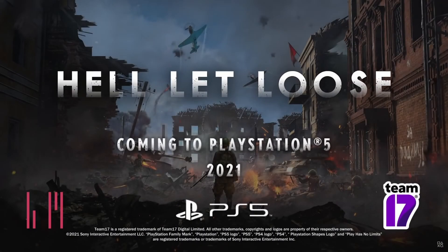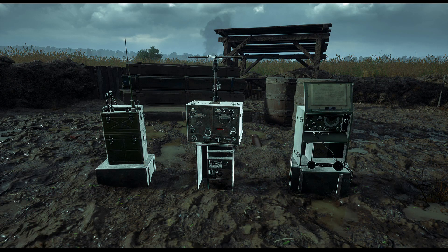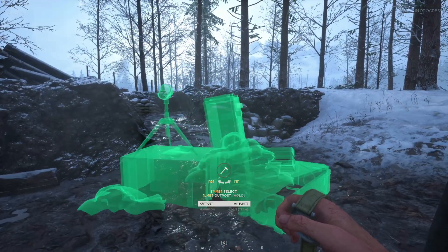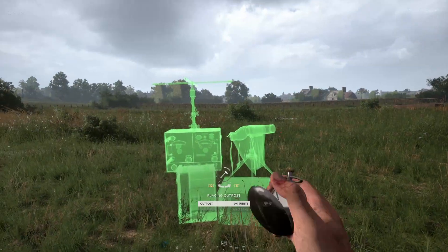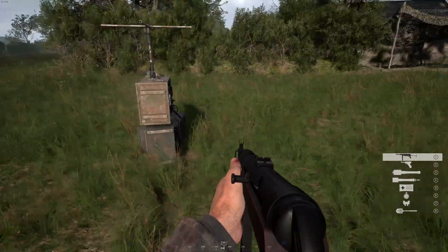Let's start with the meta changes. Outposts, or OPs for short, are getting a remodel. OPs are the spawn points for individual six-man squads which can only be placed by squad leaders. The Soviet, German and American OPs will now be roughly the same size and height — this hasn't always been the case, as the American and German OPs used to look quite different. Making OPs similar in size and dimension will make it easier for them to be placed in confined spaces like trenches, and remove any advantages or disadvantages the old very different models might have had, such as being easy to conceal.